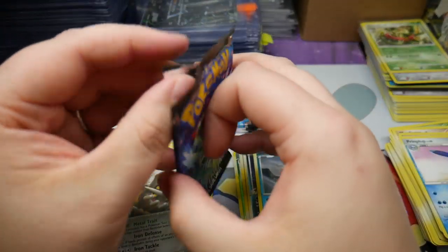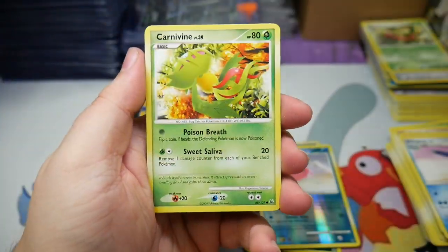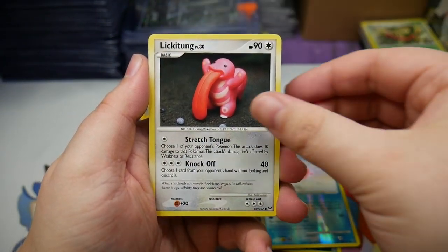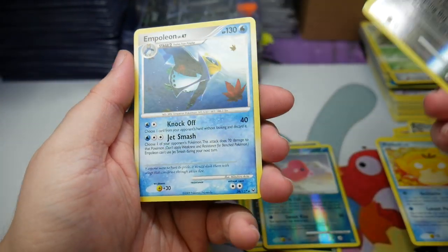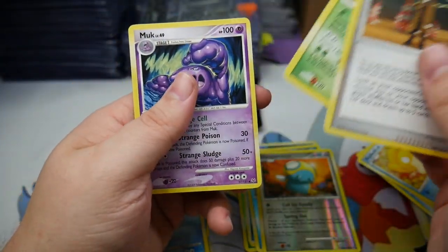Come on Shaman, give me some good luck. Poochiena, a Carnivine, Piplup, a Lickitung, Psyduck — we have a Dunsparce reverse. Wow, an Empoleon regular rare, Looker's Investigation, Carnivine, and Muk.